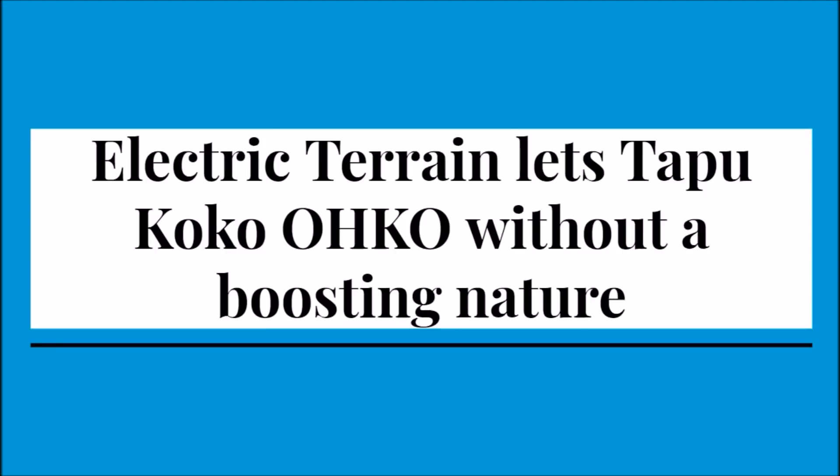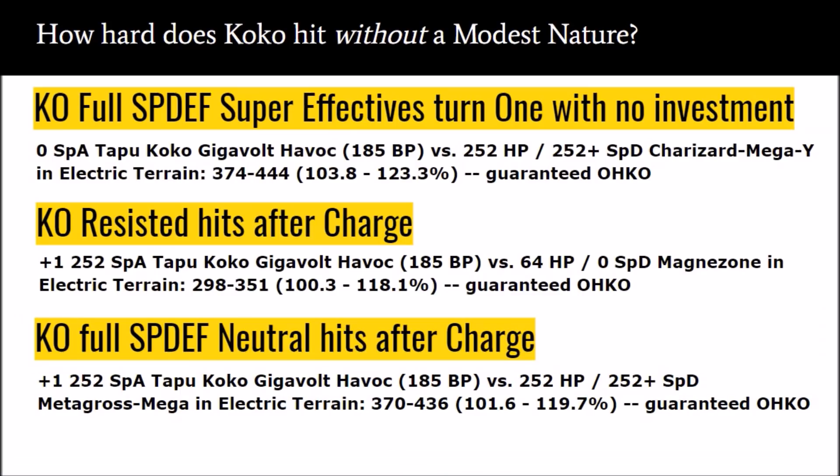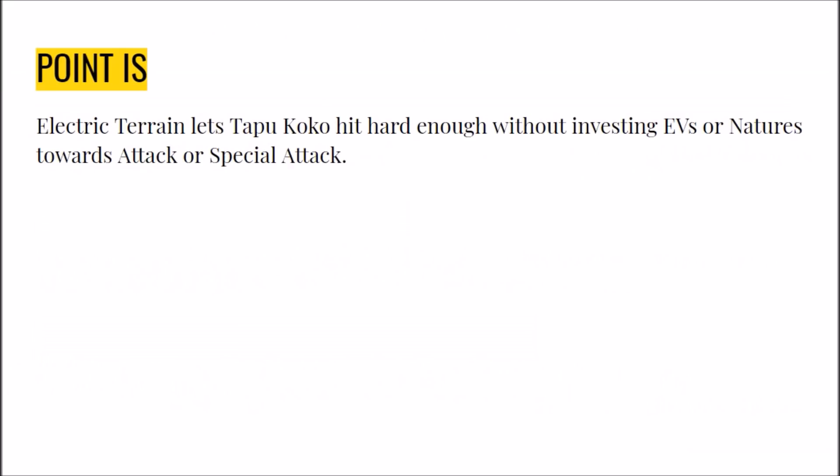Electric Terrain lets Tapu Koko land 1-hit KOs without a boosting nature. You don't have to invest at all to KO things you hit super effectively. You KO resisted hits after Charge, and if something is fully SpeDef invested, you still KO it after Charge. Electric Terrain lets Tapu Koko hit hard enough without investing EVs or nature toward attack or special attack.